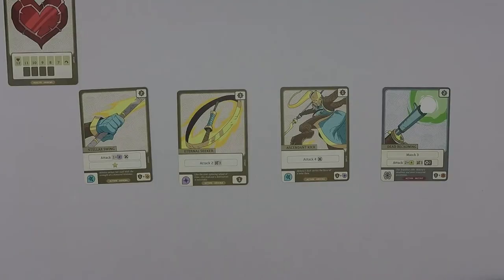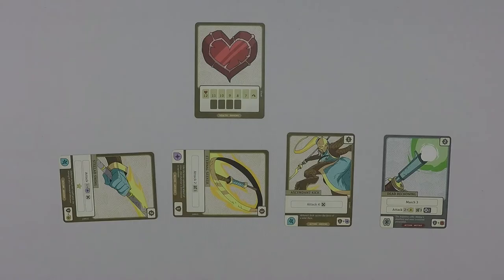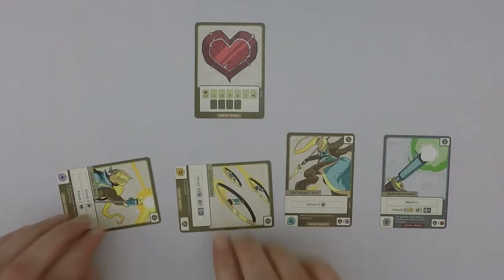The third action a player could take is to prime: simply exhaust an unexhausted action card to prime that card's crest. The fourth action is to refocus: flip all exhausted action cards back over to make them all active again. Play continues until one player defeats the opposing hero to win the game, and that's how you play Battlecrest Felwoods.